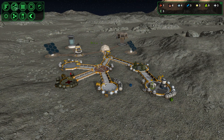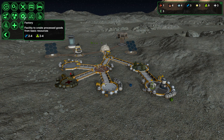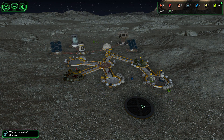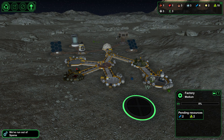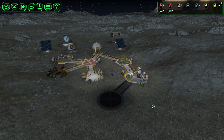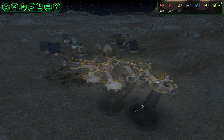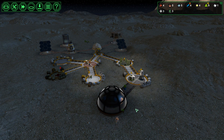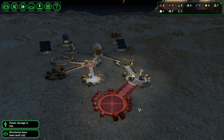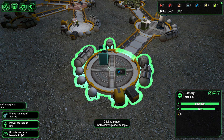I'm going to go ahead and do a factory because I know we're going to have to have spares. I'll put it right there. Let them get that built and then I'll put a spare machine in here. Factory's built - let's see if we can't put a spares workshop in here.